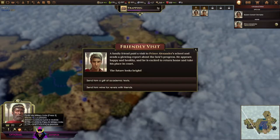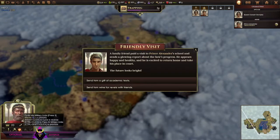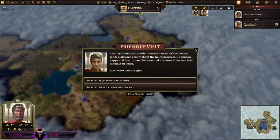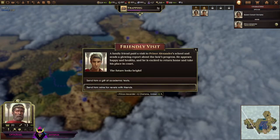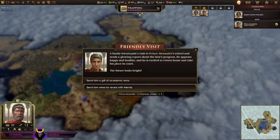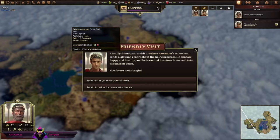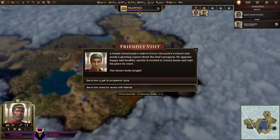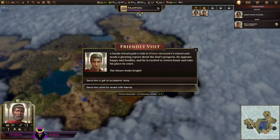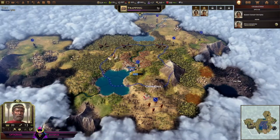A family friend paid a visit to Prince Alexander's school and sends a glowing report about the heir's progress. He appears happy and healthy, excited to return home and take his place in court — the future looks bright. We can send him a gift of wine for revels with friends. I think if we're going for a role-played Alexander the Great, having a lot of charisma is important in addition to his tactics. Let him party it up — he is in college, formative years.